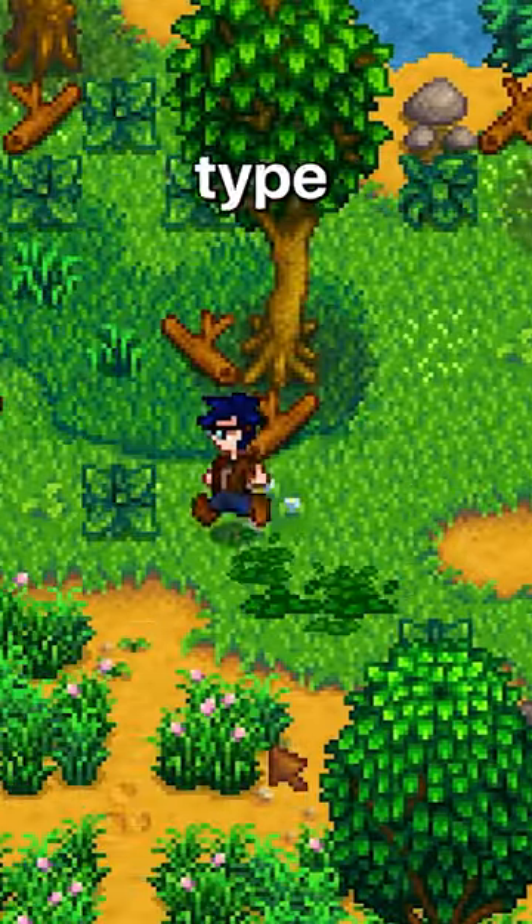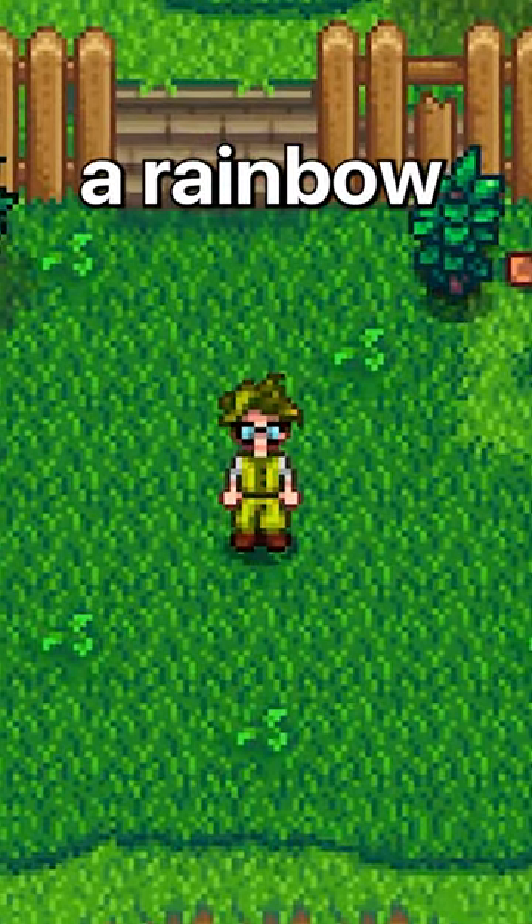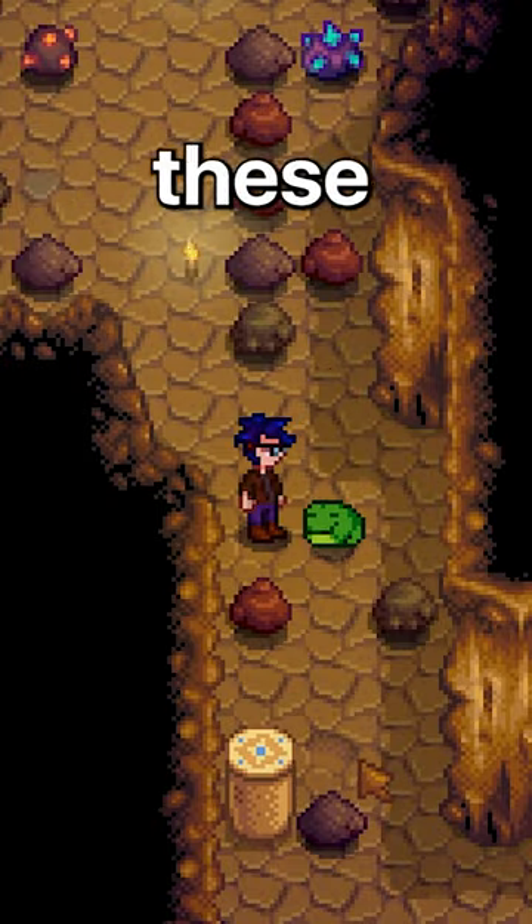The last trinket is the only cosmetic type trinket, and it's the prismatic hair dye. This gives your hair a rainbow effect, just like the effect on the prismatic clothes.